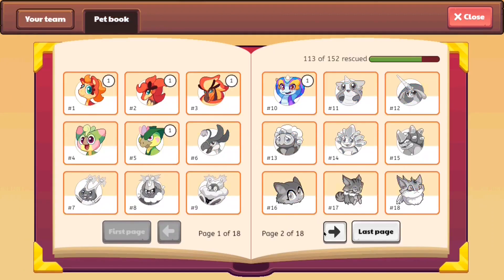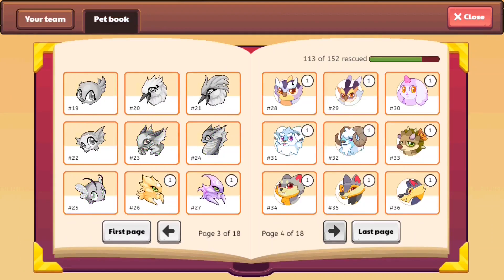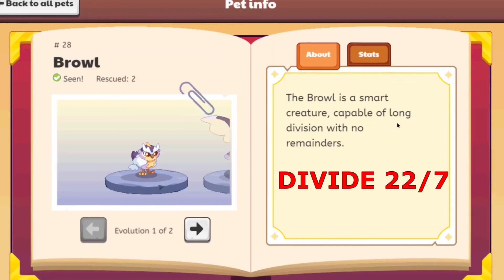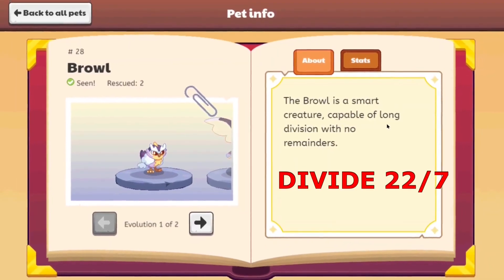Not only that, let's check the Pet Book and see what its description says. It's Pet Number 28. The Browl is a smart creature capable of long division with no remainders. Capable of long division with no remainders — alright, let's see how the Browl will do against 22 divided by 7. It seems like it's a smart bird capable of long division with no remainders. Well, I'd like to see this guy divide 22 by 7. Good luck with that, Mr. Browl, because you're going to be doing it for eternity.